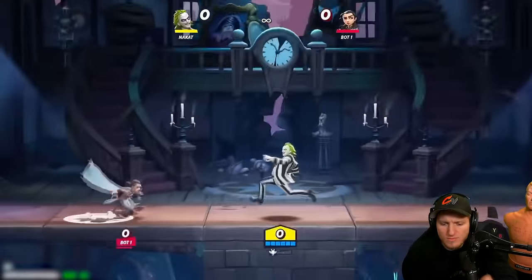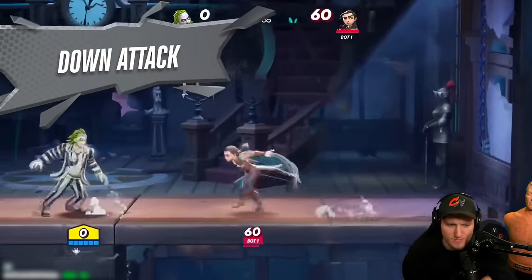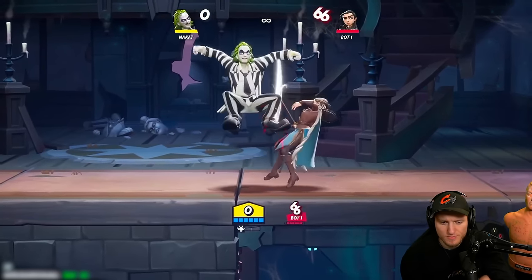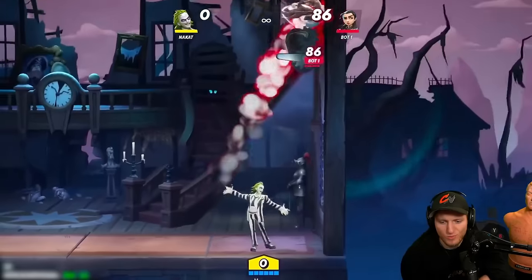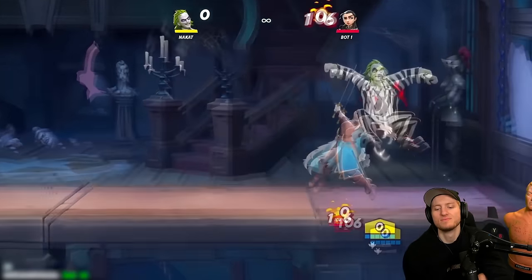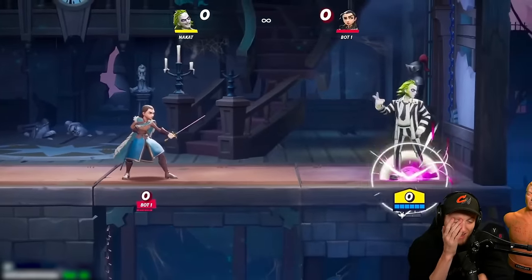His down attack — that's only one part of the grounded down attack. If you tap the move, you get one hit. But if you hold it, you get a full charge which goes into a series of hits that not only pop the opponent up, but on that final hit it has the ability to ring out an opponent.